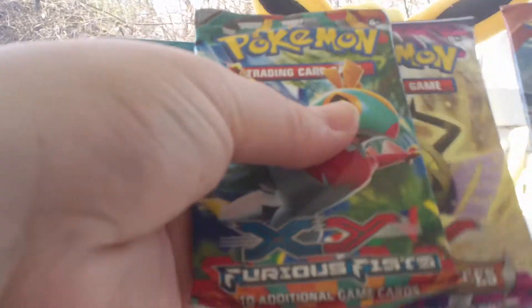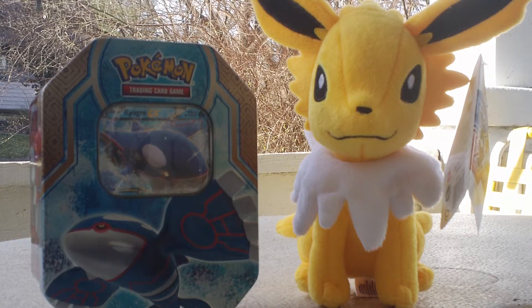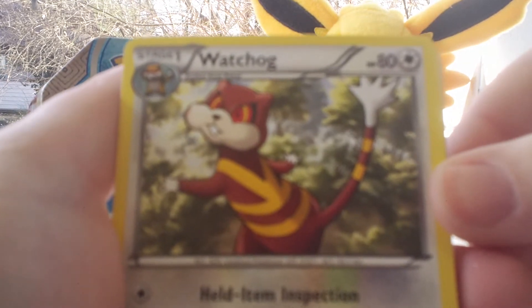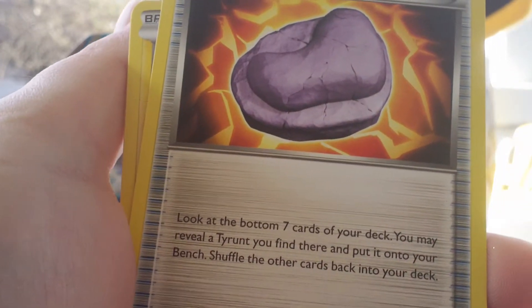I'm going to open up this Furious Fist pack first because we need several of the good cards out of here. Have you guys opened any Double Crisis yet? I'm trying to get some ordered from the Charizard Authority because he's got several packs and a pretty good deal going — you should check out his channel. Alright, so first off we've got a Watchog, Super Scoop Up — really like that artwork — Jaw Fossil, the Big Butt Pikachu, Clefairy, Torchic, Pancham, Trapinch.